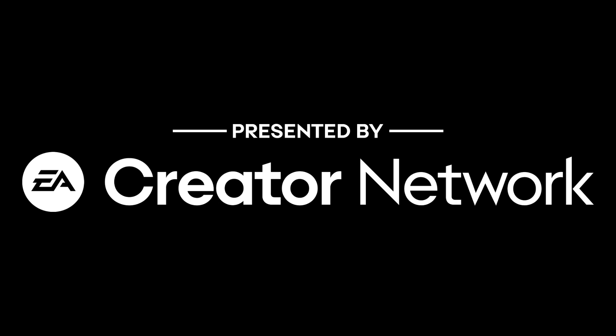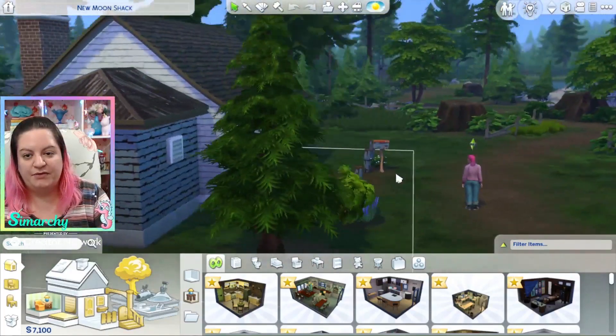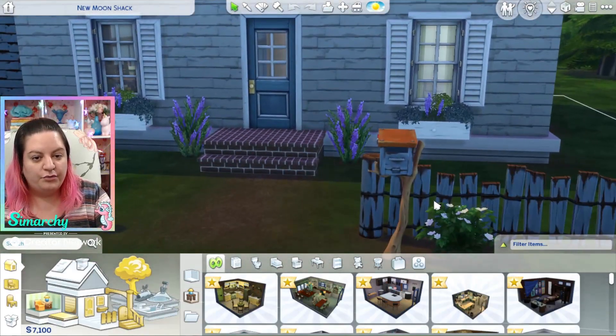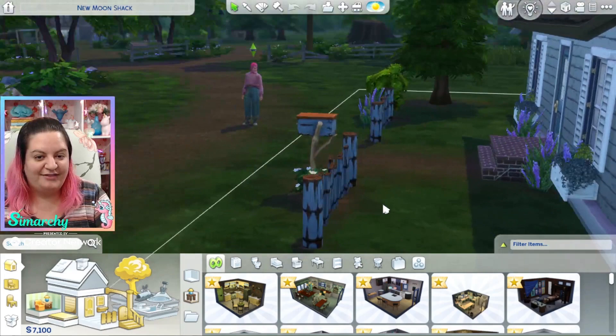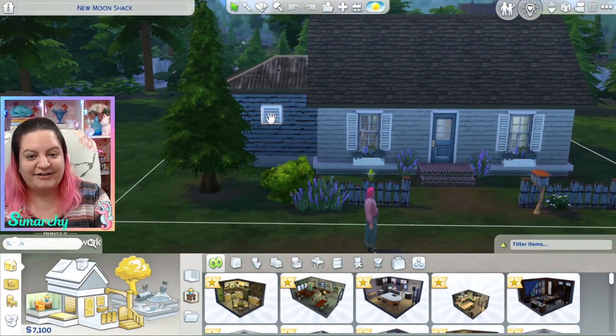This video is presented by the EA Creator Network. Thank you so much for providing early access. So this was, I think, the only lot you can move into when you start off without cheats. Oh, so there's a new mailbox and a new fence. We'll take a better look at that and the different swatches when we go into build buy. So we got a cute little starter home.